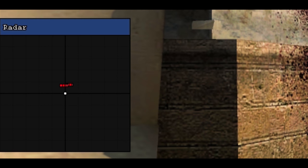Radar allows you to see other players on the radar — basically a drawn box on the screen. You can set it for players, items, hostages, objectives, and that kind of thing. Pretty simple one.